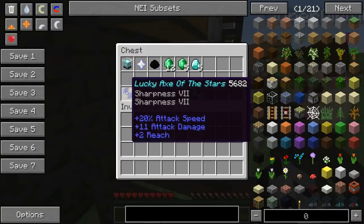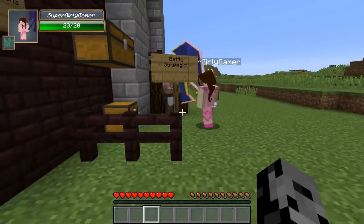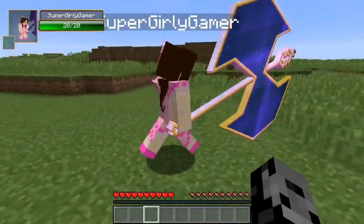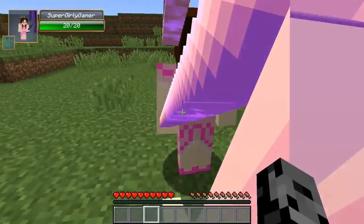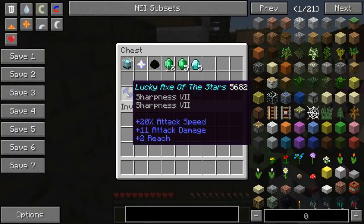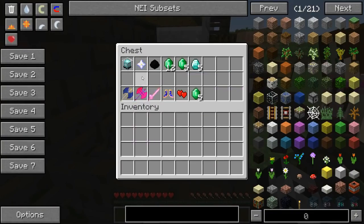For a beacon we get the Lucky Axe of the Stars — I've gotta model it too, right? I love this. Let me do a little twirl. From now on, let me tell them what's on the weapon. This one has 20 attack speed so you can attack quicker, and 11 attack damage.